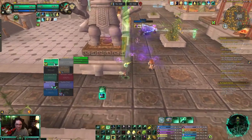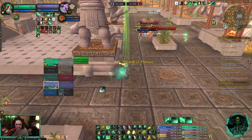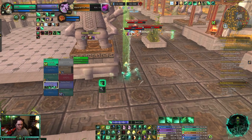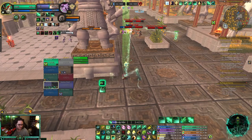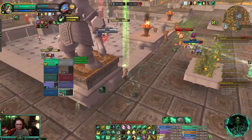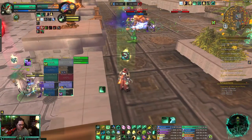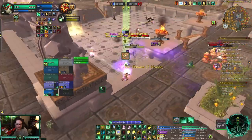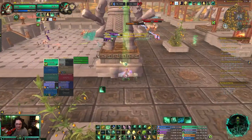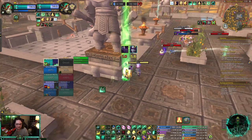They're better than I thought — we have a lot of healing output, which is nice. I'm trying to build where I'm pretty much just healing; it's renewing mist healing essentially. We're 2v3ing right now, so that's good. I just got absolutely rocked — get away from me! I don't even know if I pre-walled. Gouge. Cocoon here, okay.